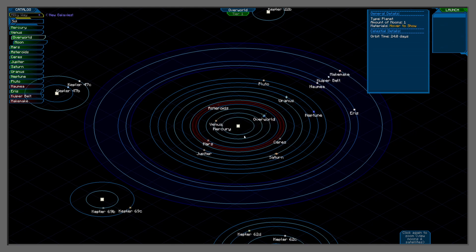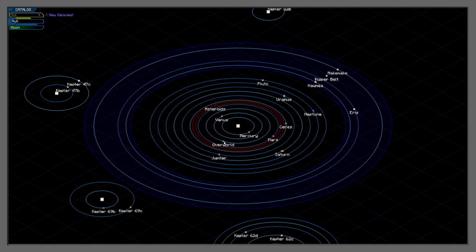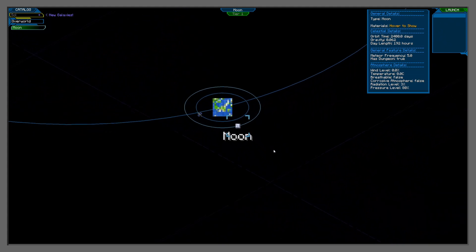First things first, we have the space map. This is what pops up when you launch a rocket ship, and it gives you the entire map of the solar system. Now depending on which rocket you launch in, you will have access to various different planets. We're going to briefly go into the moon. It's very easy to exit out and enter — you just need to click on the planets, and then click again to see moons or satellites. And there's the moon right there, so we're going to launch to there.